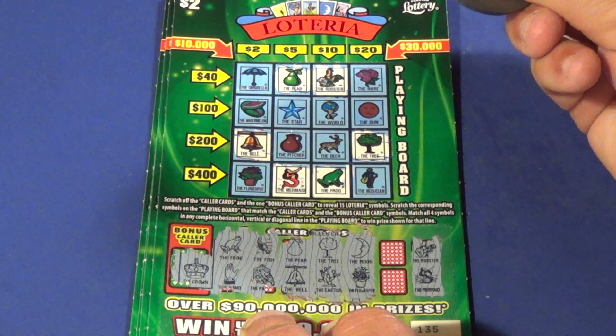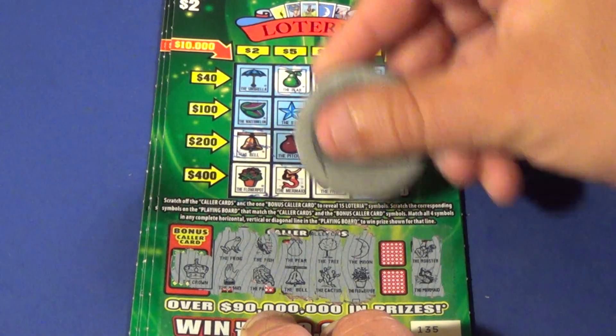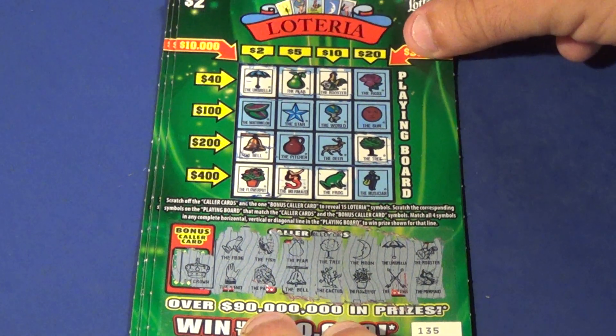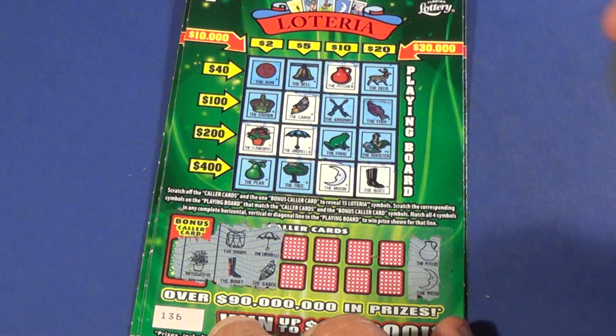Next two: moon and a flower pot, and we do have a flower pot. And we're down to the last two symbols, and they are an umbrella and arrows. There is the umbrella. No completed lines, so no win. Next ticket.